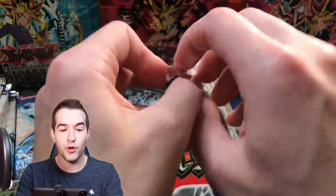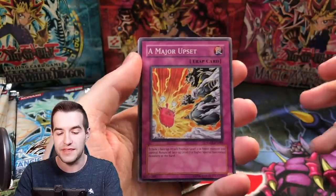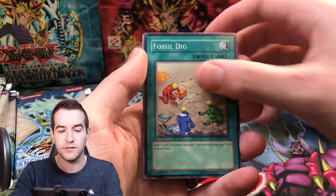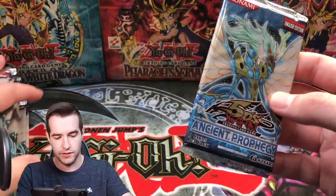15 more packs. We've already got an Ulti, we've already got a Super. A Major Upset, Fishborg Blaster, Psychic Soul, Fossil Dig, Magic Hat, and Death Amulet.